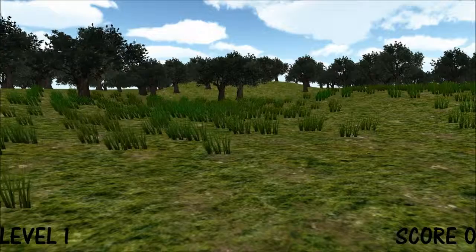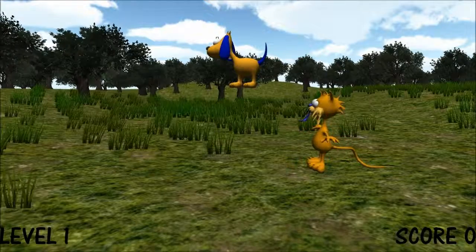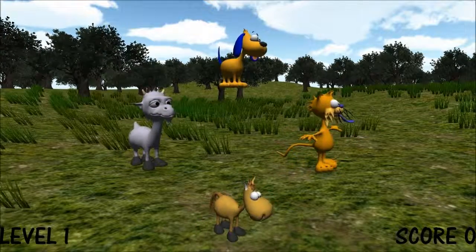The animals in the bins, starting from the top and going clockwise, are top, right, bottom, left. All right. Are you ready?